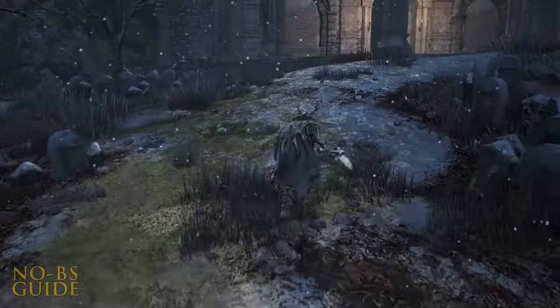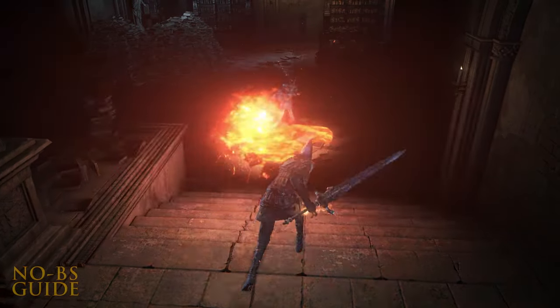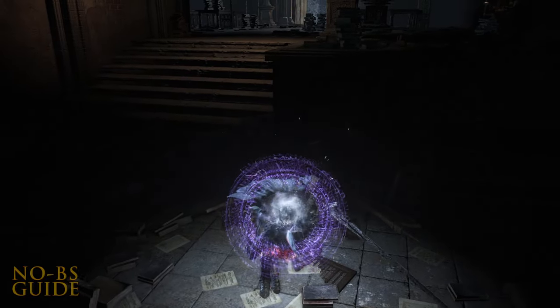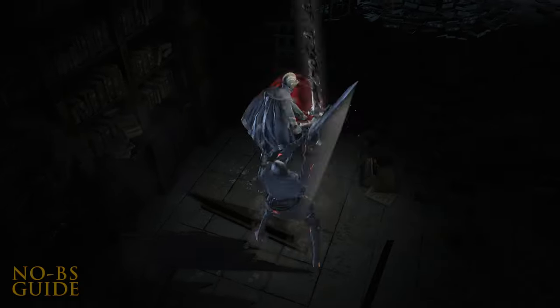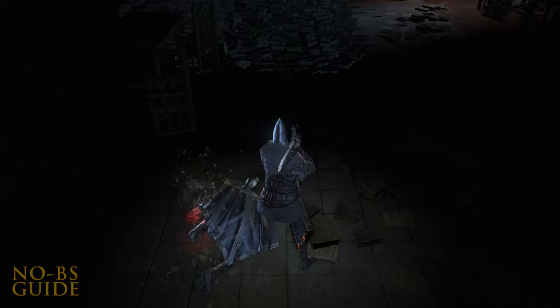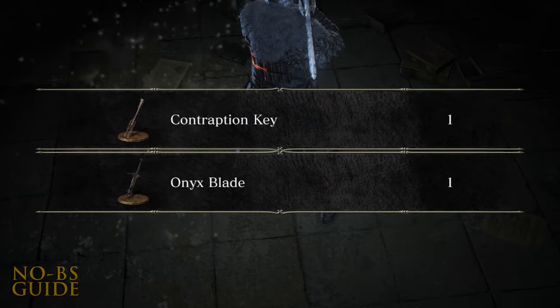Open up this gate for a shortcut and head into the building to fight Sir Vilhelm. He's not going to be easy. He has this attack where he — I guess he French kisses you to death? Eventually, when you defeat the guy — who has my favorite armor in the entire game — he'll drop the Contraption Key and the sweet-looking Onyx Blade.